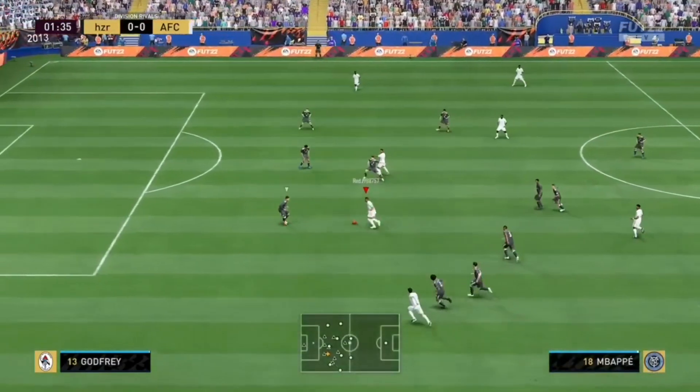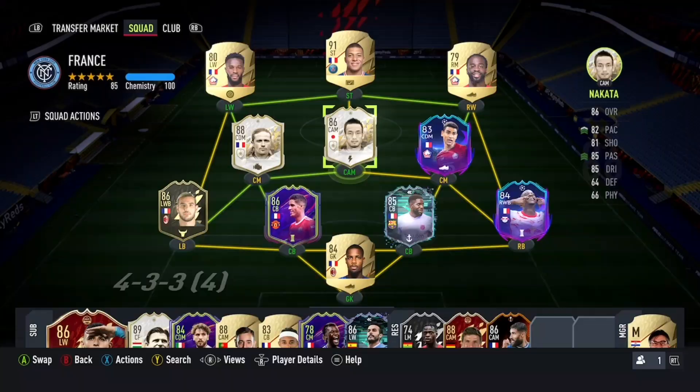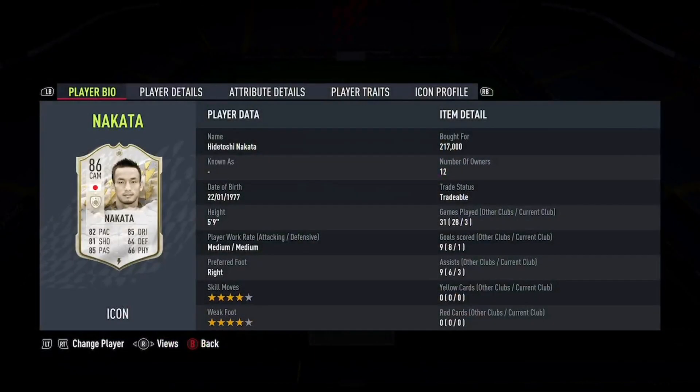Ryan Giggs is the first one. Four games, one goal, eight assists — his passing, dribbling, and pace were insane with that card. Very, very good. I didn't expect him to be as good as what he was. After my review of him, his price actually rose a little bit. I reviewed him quite early on in the game, and he was one of the first icons I reviewed. Eight assists in four matches — he was insane.